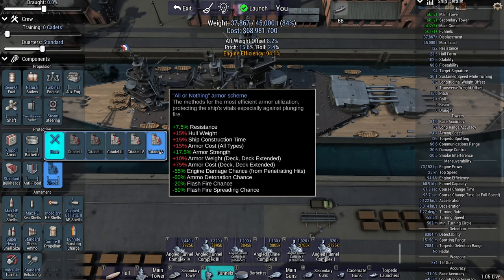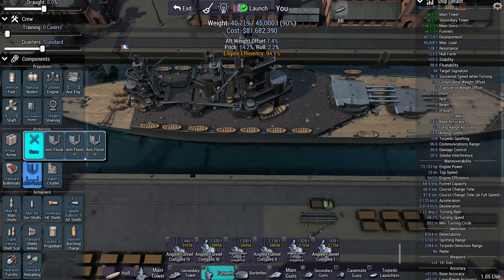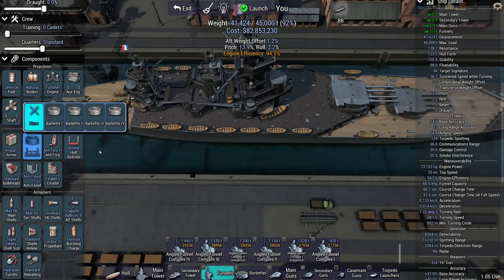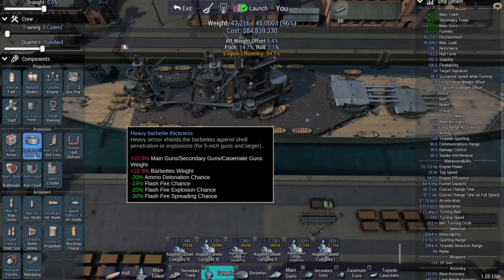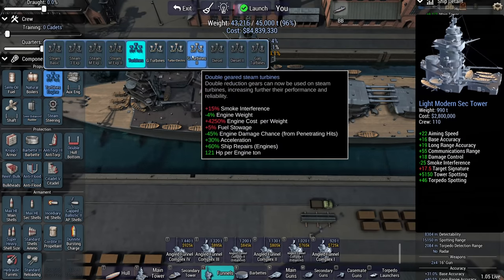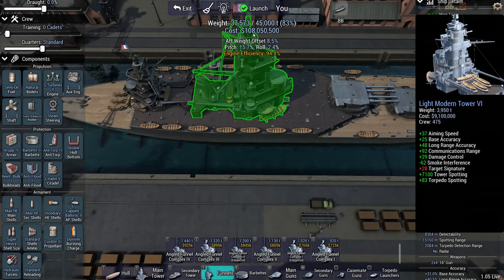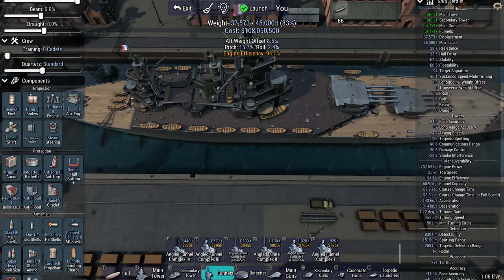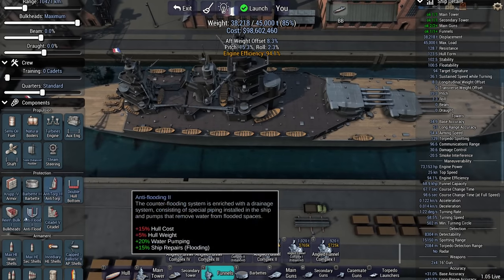All or nothing — protecting the ship vitals, especially against plunging fire, which is the most likely range I'll be at. Anti-flood is useful, barbet armor is useful. There goes my money — lots of money. Reduce that to turbines, that's fine.